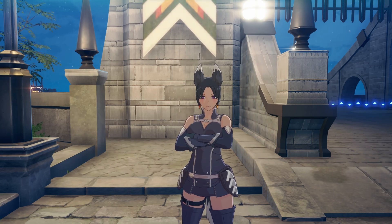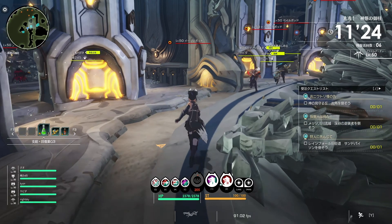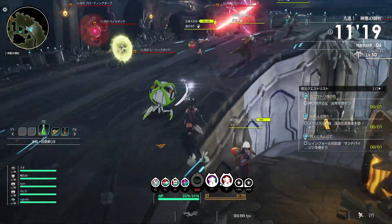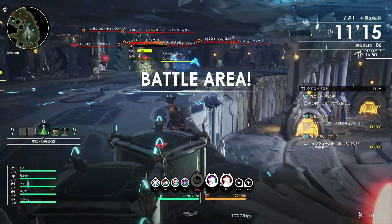Now let's jump into the basics. Blue Protocol features six elemental attributes: fire, ice, thunder, earth, light, and dark. These attributes can be found on skills and weapons, allowing you to inflict status abnormalities on enemies. By attacking enemies with these attributes — whether through skills or weapons — you accumulate attribute values that can trigger an elemental burst.